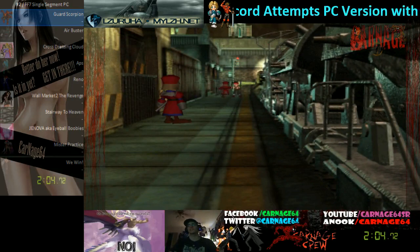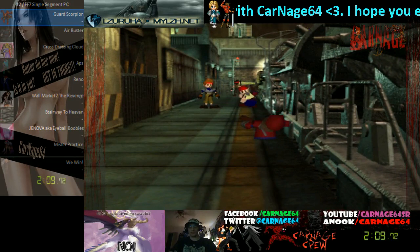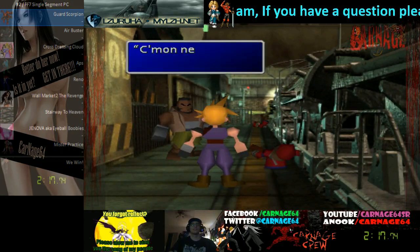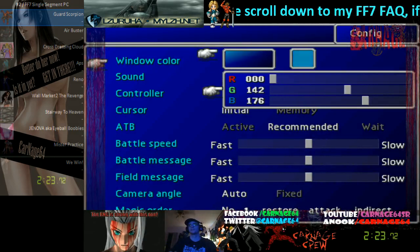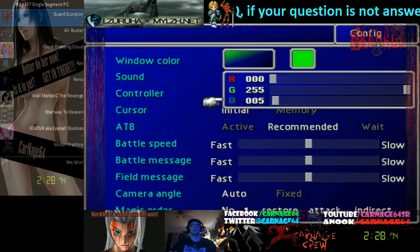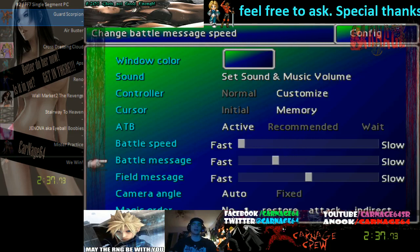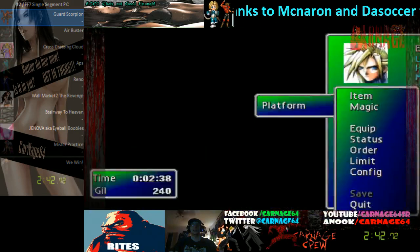So first step for you guys wanting to learn to speedrun the game - you go through this text box really quickly. Then you go to your menus, go to config. You go put cursor on memory, ATB on active fast, battle speed all the way up, fast battle message all the way up, fast field message all the way up. That's all you got to do, then continue.